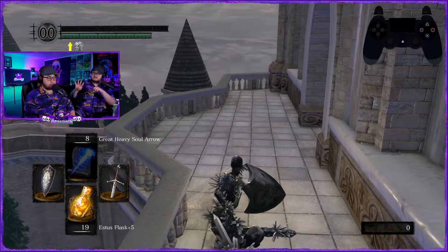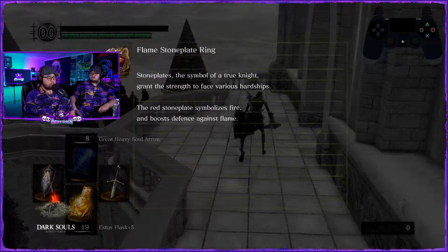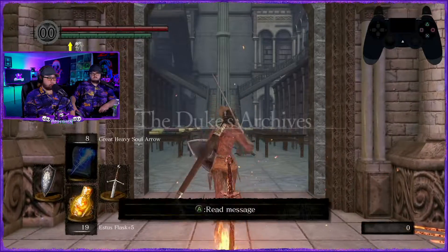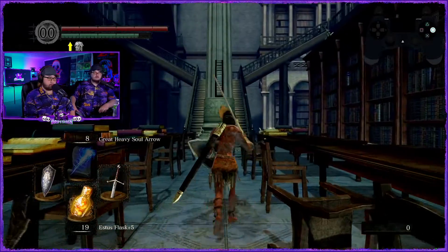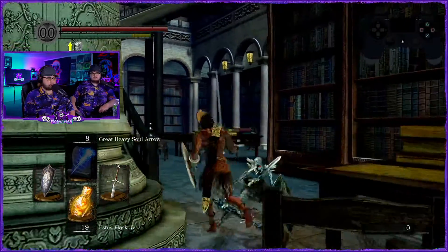I'm okay with going for the slower fire rate for higher damage, because we're going to need about 40k souls to get the next one. Killing the squid things down here gives 800 a pop, so that's going to be pretty good.